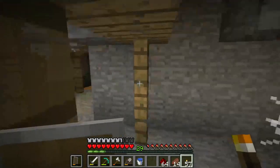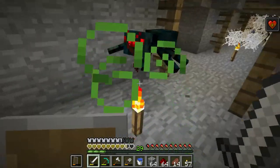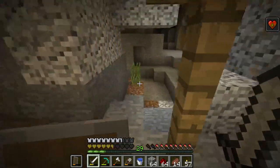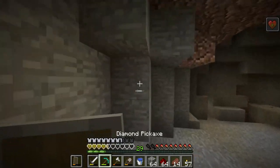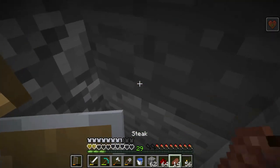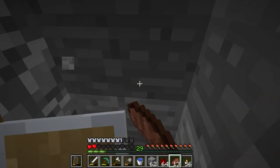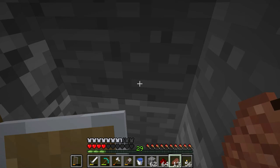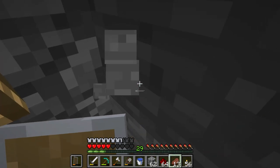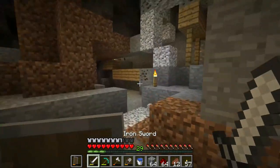You can tell it's a spider spawner by the ton of cobwebs sitting there. Cave spiders will poison you if they hit you — you'll start taking a lot of damage. If you're poisoned, it won't actually kill you; it'll bring you down to half a heart. If you can, try to box yourself up somewhere mobs can't reach you and wait for the poison effect to wear off. Then mine the spawner with your pickaxe and use your shield to block spider attacks.